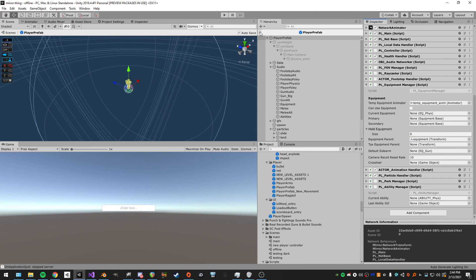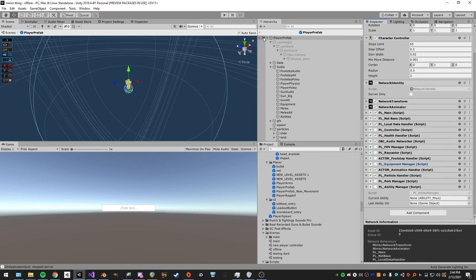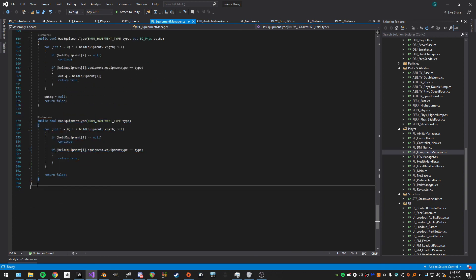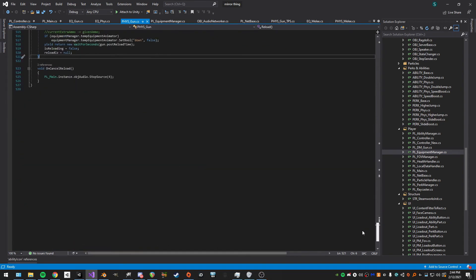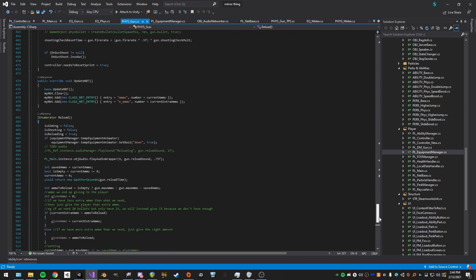There's a lot to take in and a lot of it's held together by duct tape. But all things considered, the main script is only about 400 lines of code — pretty compact. The main thing is that everything is handled by the actual equipment themselves; the equipment manager just tells them what to do while they do the rest.